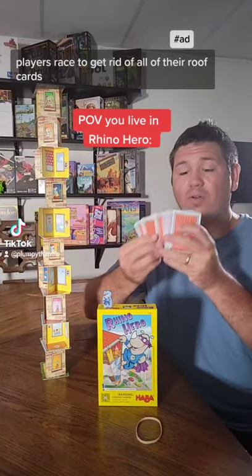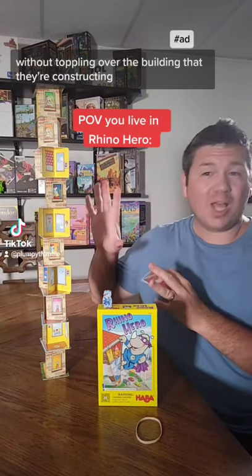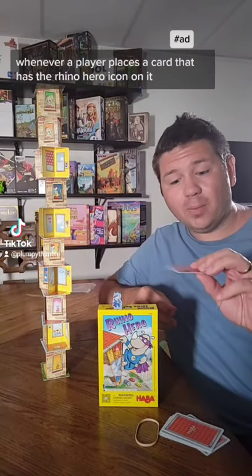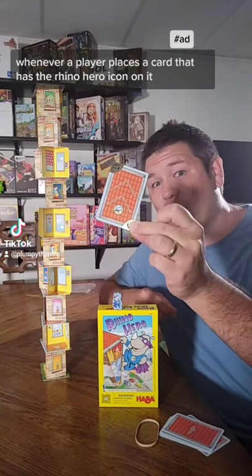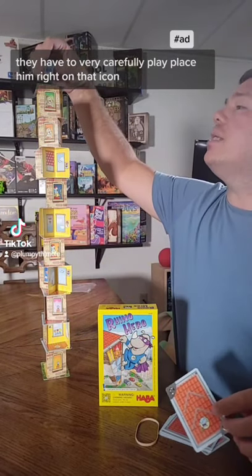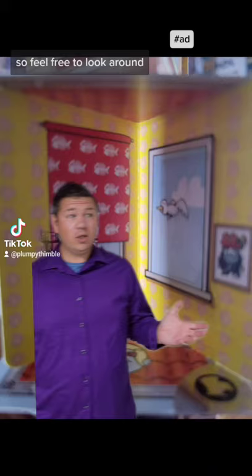In Rhino Hero, players race to get rid of all of their roof cards without toppling over the building they're constructing over the whole course of the game. Whenever a player places a card that has the Rhino Hero icon on it, they have to very carefully place him right on that icon.